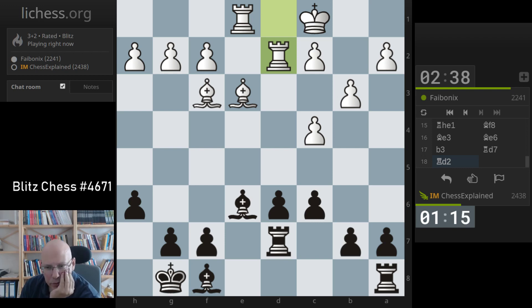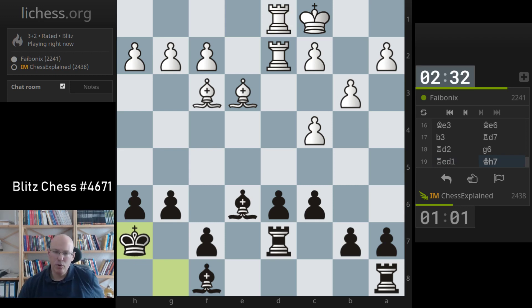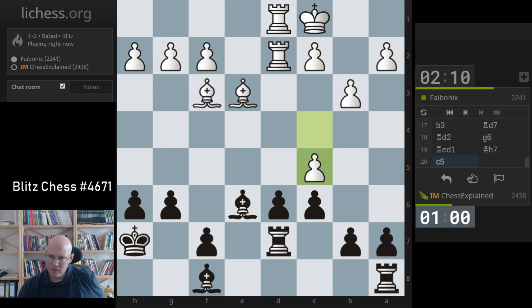If he goes bishop f4, I still have rook d8, so it's not an immediate threat. Bishop f4 - I can still play rook g8. My long-term idea is h5, bishop h6. Took me a long time. Trading the least active pieces - standard idea.